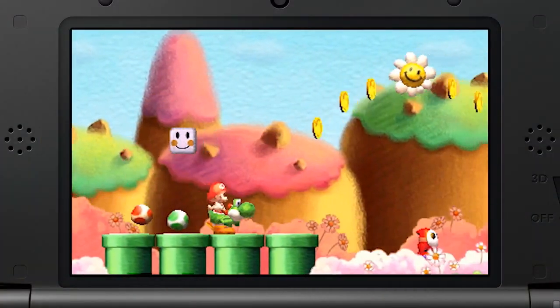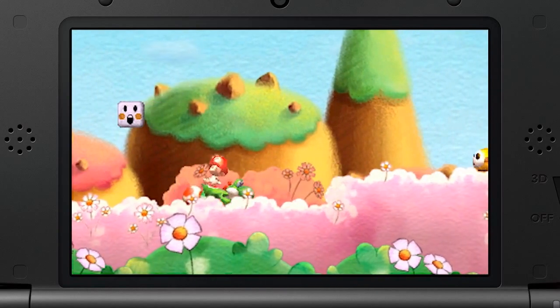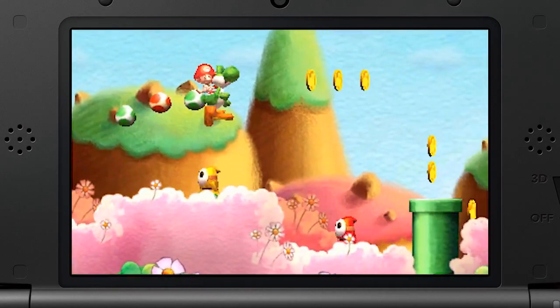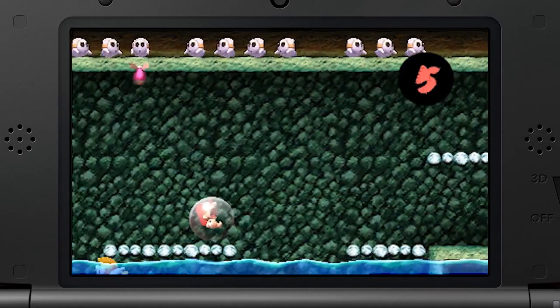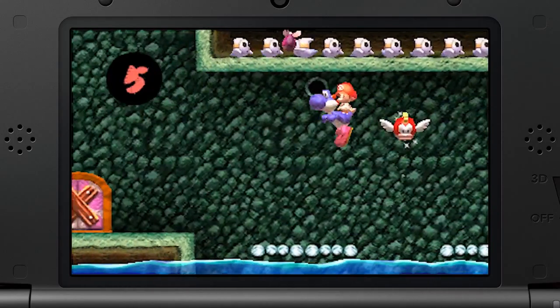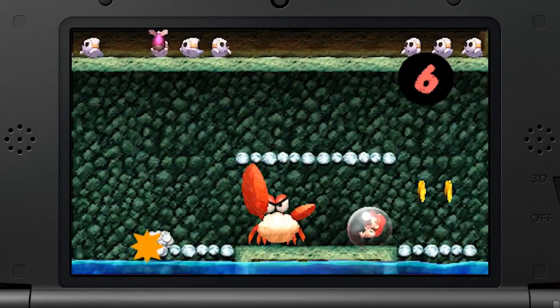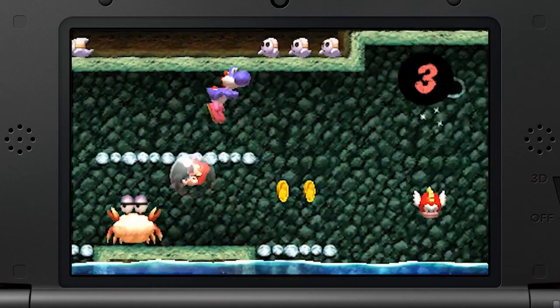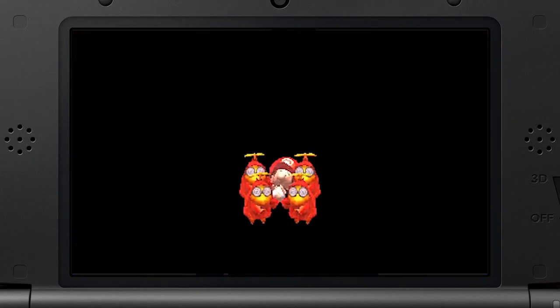As Yoshi advances through each stage, he carries Baby Mario on his back. But when Yoshi is attacked by enemies, Baby Mario gets caught inside a bubble and becomes separated, causing a timer to start counting down. If the timer hits zero, Yoshi will fail his mission, so it's up to Yoshi to protect Baby Mario.